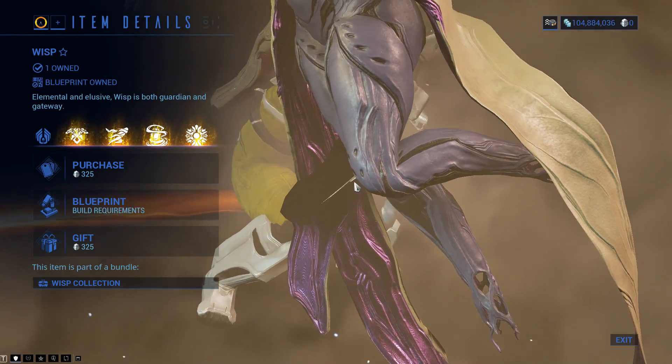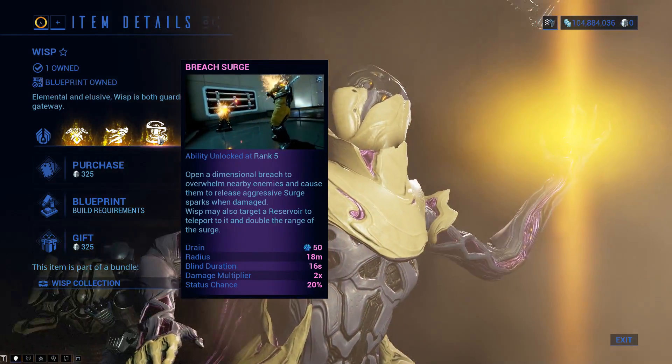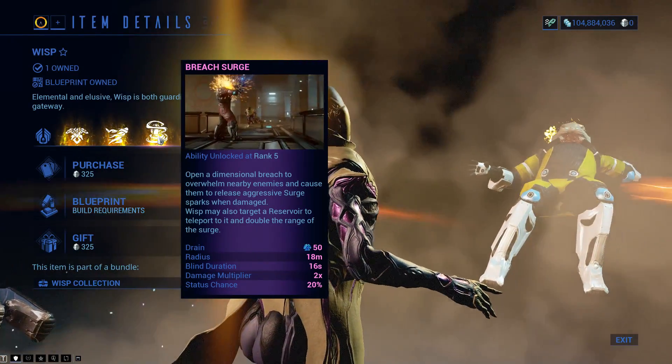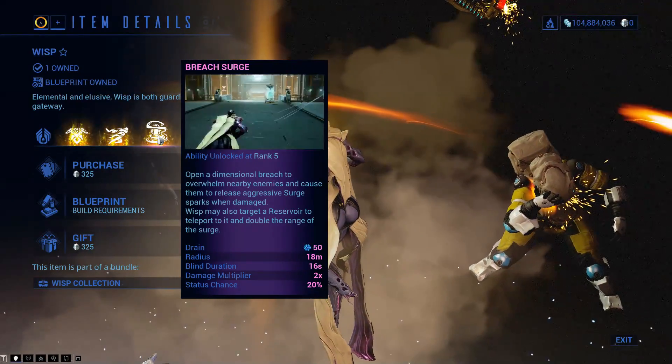Wisp has had some improvements, mainly to Breach Surge. Instead of it being 15 meters, it is now 18 meters, and there is a guaranteed surge spike when you land a killing blow on an enemy affected by it.